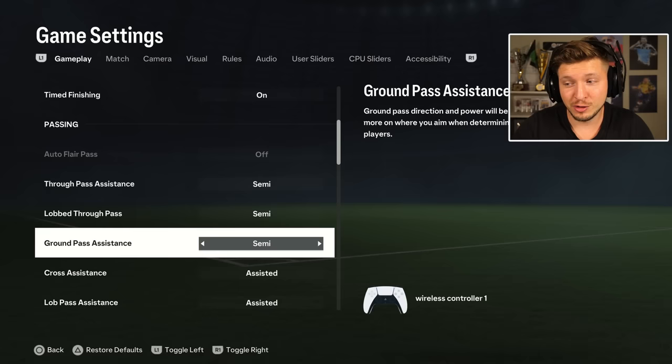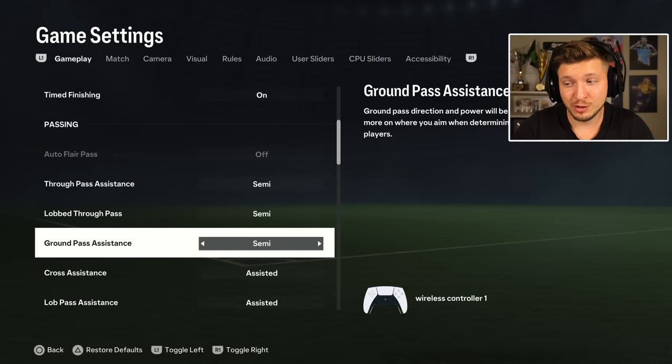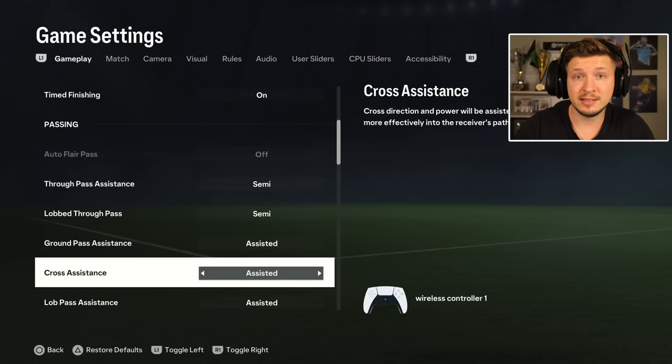Ground pass assistance — this one I think must be assisted, otherwise it is too challenging. Semi is difficult, manual is almost impossible. That's why I think this is the best one. And for crossing, both semi and assisted are great, but this year's crossing on assisted is very, very powerful and very meta indeed.